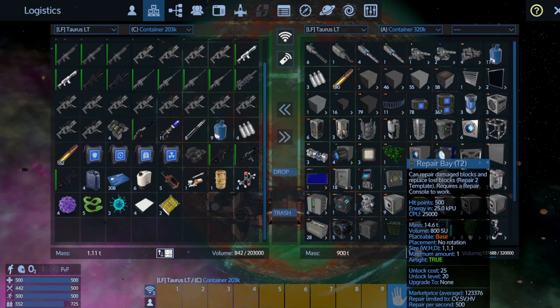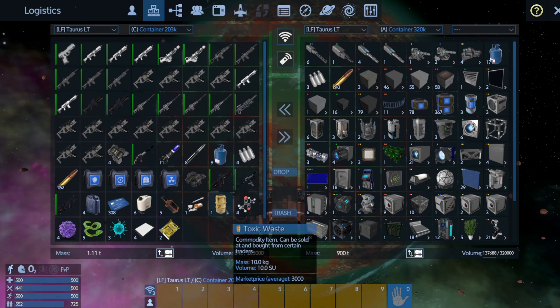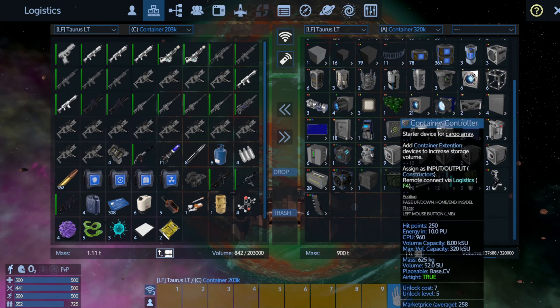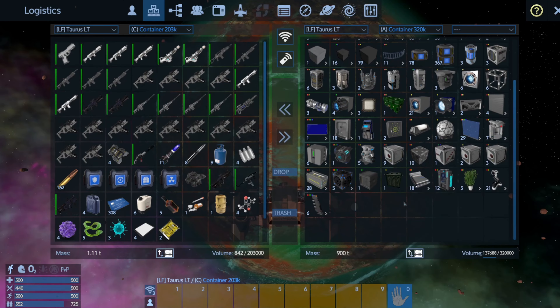We got a couple of tier two repair bays for a base, which is pretty sweet. So if this thing gets shredded at all, we can take it back to the other base and install them. A couple of generators, and the rest of it is kind of gee whiz. Some containers, a whole bunch of small constructors.